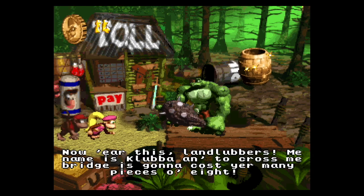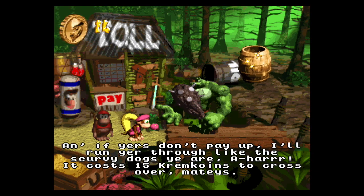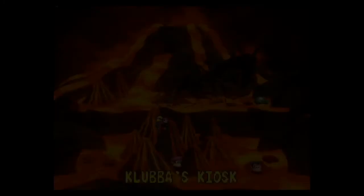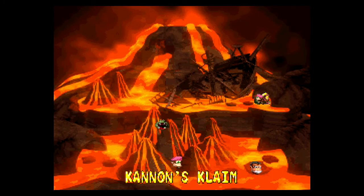Clubba's Kiosk — we can't do this yet, but I'm gonna show it. This is Clubba. You actually get to the bonus area by giving him the Kremlin coins. So those are your bonus levels, but we can't actually do those yet. Next time is Cannon's Claim — thank you for watching, and I hope you'll join me next time for more Donkey Kong Country 2: Diddy's Conquest.